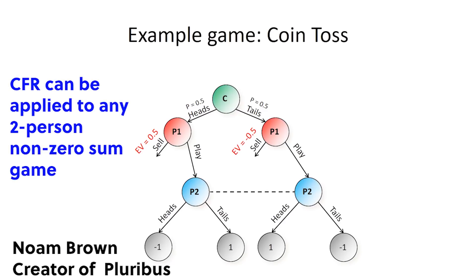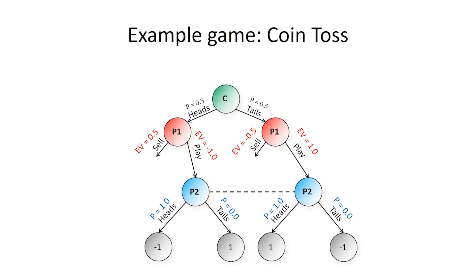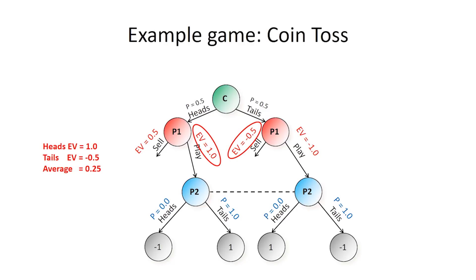So although the solver is often thought of synonymously with GTO, in reality the solver doesn't know what GTO or the Nash Equilibrium is, and has no concept of balance or being unexploitable. All of these things are simply byproducts of the solver achieving its ultimate goal: to maximize payoffs given the hand scenario the user has set up for it to solve.